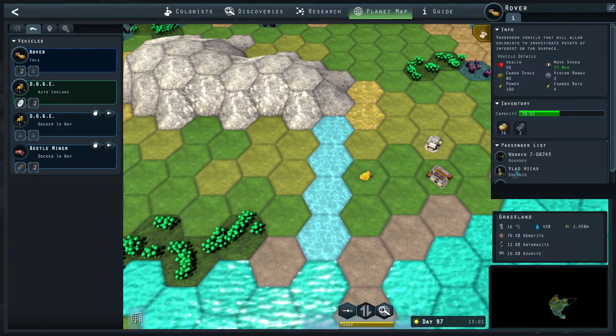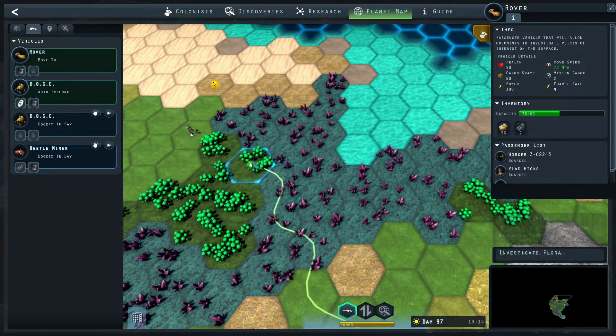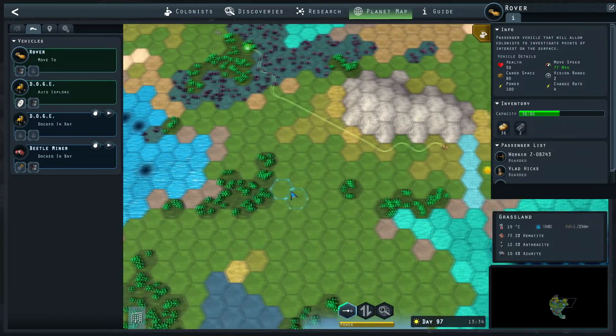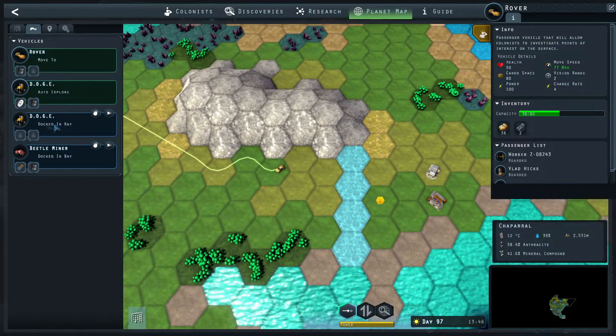We're going to send this expedition team over here. Hopefully they have enough food for it — I want to see if we can get some bio samples from this, and I don't know if this is where we can get some algae spores potentially. Sorry, I have a kitty that is very chatty in the background — I don't know if you guys can hear him.